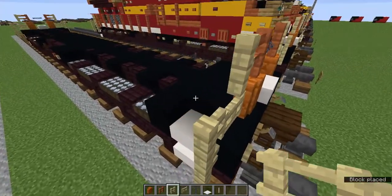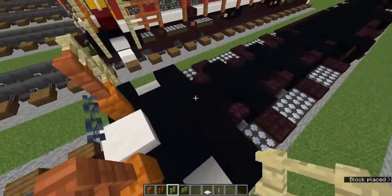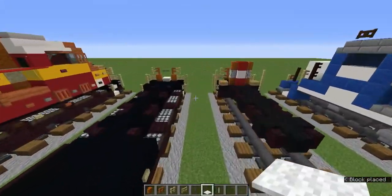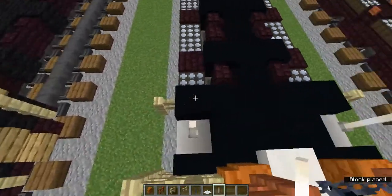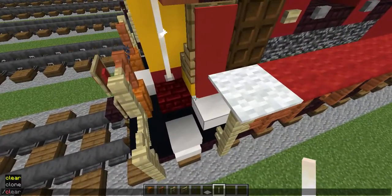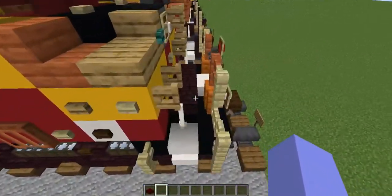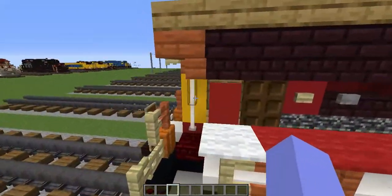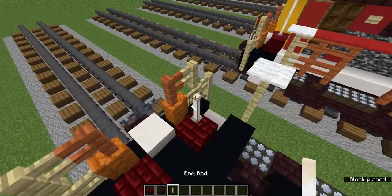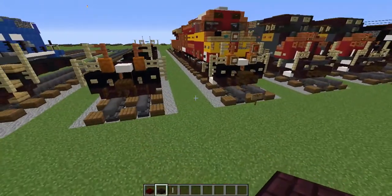On the front, add one on those sides there. On the back, add three right here, then a white carpet above. On these smooth quartz slabs on the front, add end rods above them. Now type slash clear to get rid of your inventory. Grab the red nether brick slab, the normal nether brick slab, and the end rod. On the back, add red nether brick slab on the sides, then two end rods above, and three nether brick slabs in the middle.